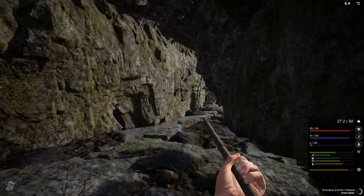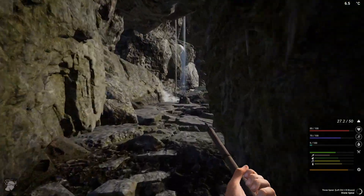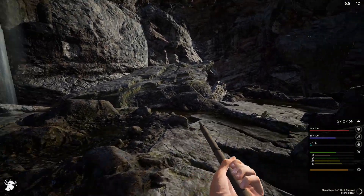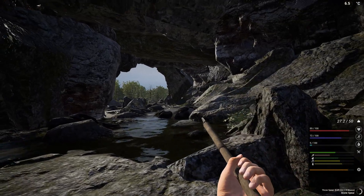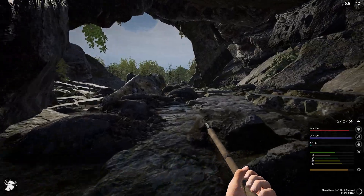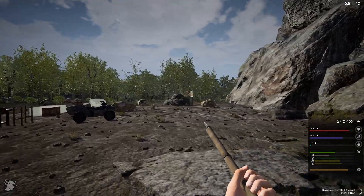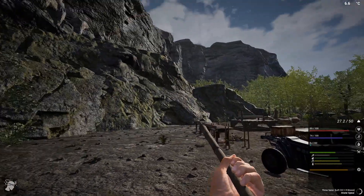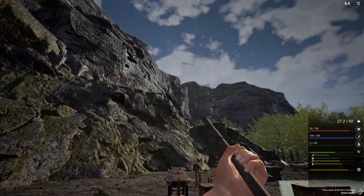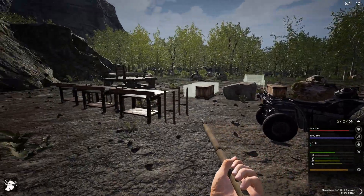We do have a second entry over here, but this we can easily defend if we want — we just block the way, put some spikes, and also put some spikes on the front. I really think making some kind of cave base for stuff should be really nice, and after a while we can even expand our base outside, maybe even make some kind of cliff base.